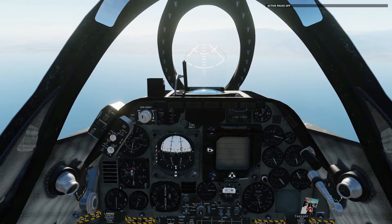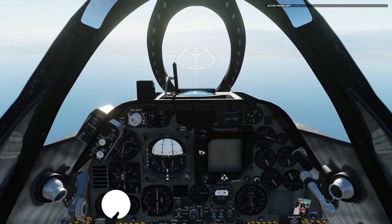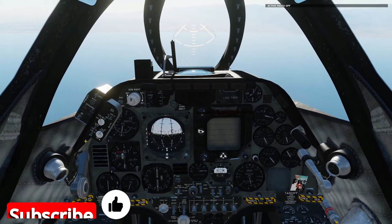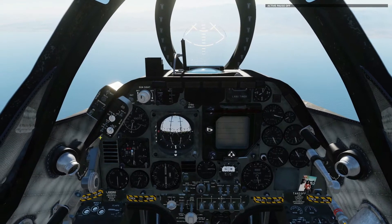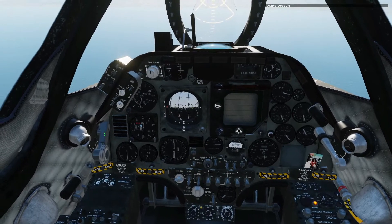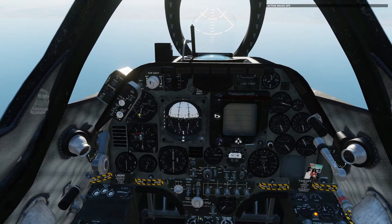Hello everyone and welcome. In this video I'll be showing you how to use the AN/APR-23 radar homing warning system, which is this little beauty here. It's comprised of two parts: the APR-25, which is the C-band radar detection and homing set, and the APR-27, which is the SAM launch warning set.